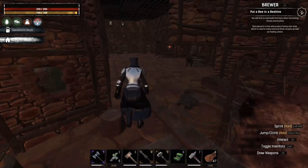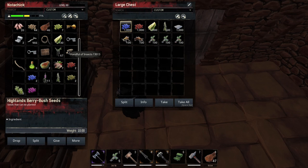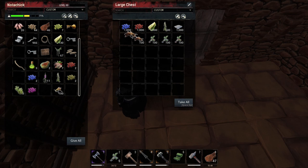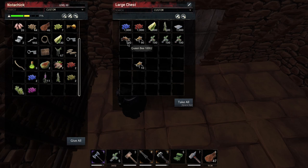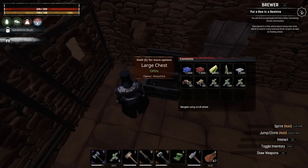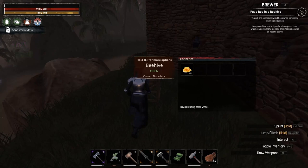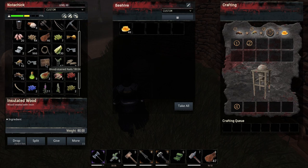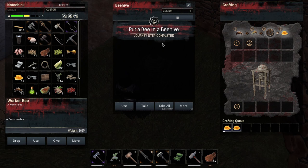Put bees in a beehive - I made a beehive the other day and put it out front. I got some bees here, let's pop those into our inventory. We'll take both of them because it's gonna require them both. I know I put the beehive out there - there it is. Put the beehive to get the honey for the beer if I'm not mistaken. It says bees first, so let's take some bees and pop them in there.